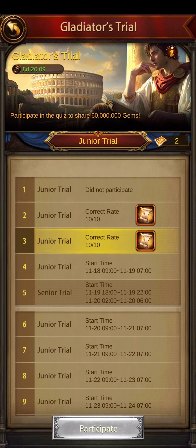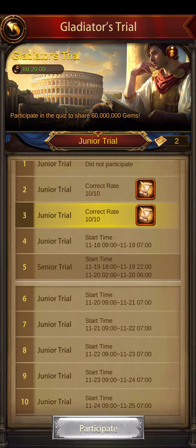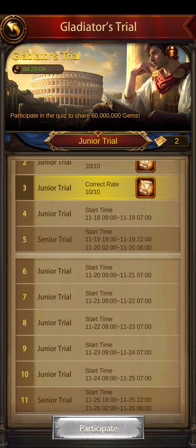Every time you go into a trial it's basically 10 questions that you need to answer. Ideally you would want to get everyone correct — the more you get correct, the more things you get for free basically. You also participate in a course to share 60 million gems.